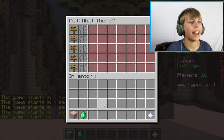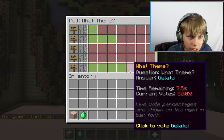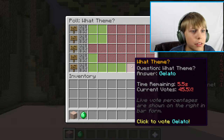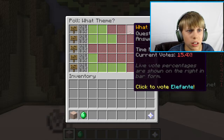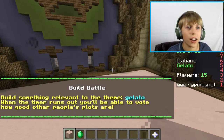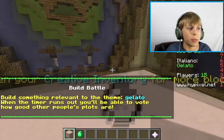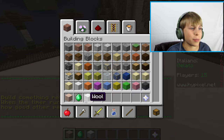We are in, and now we have to choose a theme. There's Gelato — I didn't know what that was at first, but it's ice cream, it was in Italian. T-Rex, that's cool. But it's ice cream, so let's try to build some ice cream, I guess.